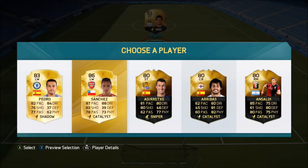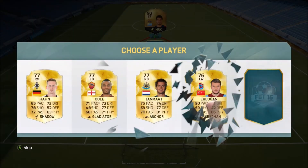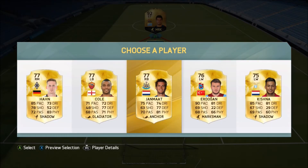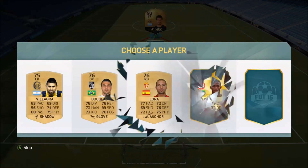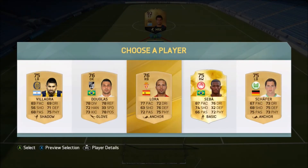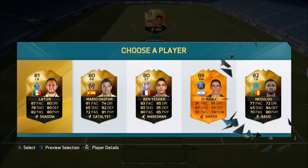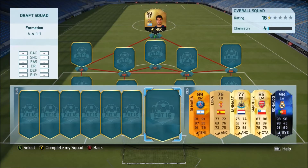I've seen this bench method working so well for people like HTGamer who have managed to get a couple of Team of the Years just in the reserves before they even go on to the main team, which is pretty cool. So we'll go with Yanmat there, we've got Sanchez already as well. I'll go with this guy here in the Liga BBVA — we get Man of the Match Dean Maria, an 89-rated card. I'll take that.